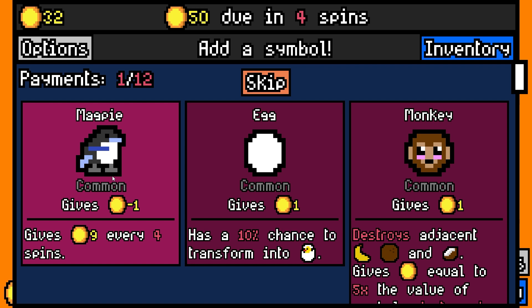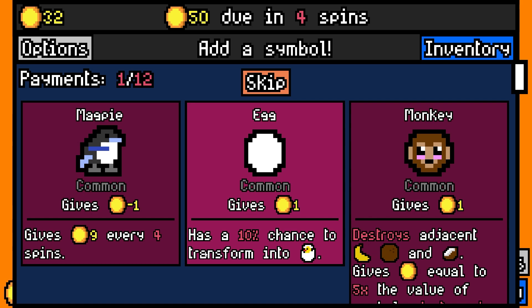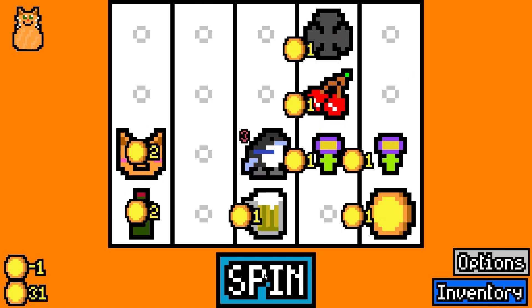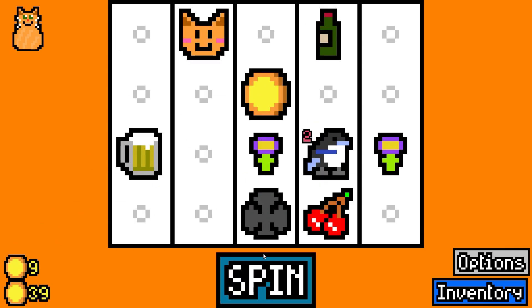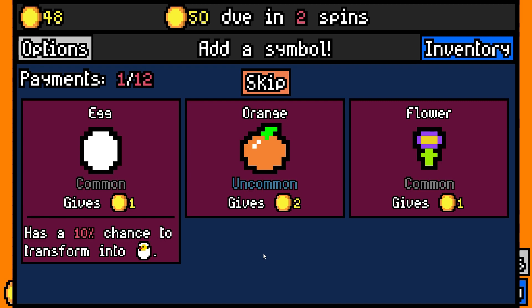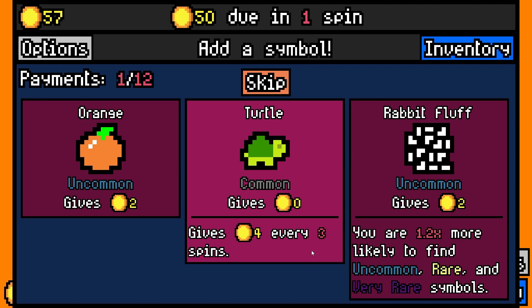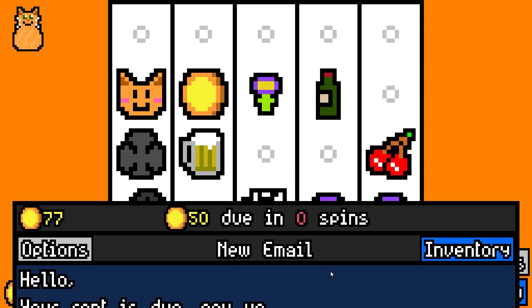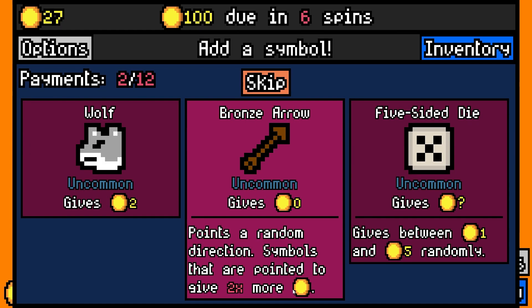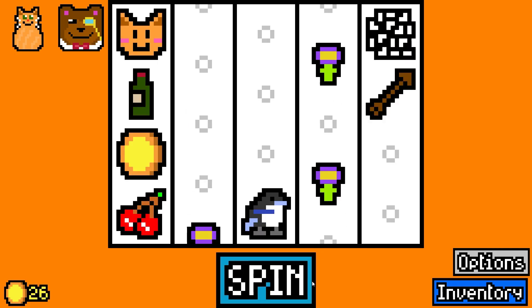Do I want the magpie or the monkey? Eggs are always interesting. Let's skip those. Just gotta see a dwarf go by. Pay up, get a bronze arrow — always. And Maxwell the Bear.